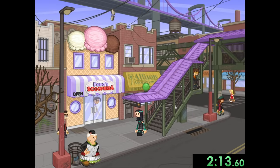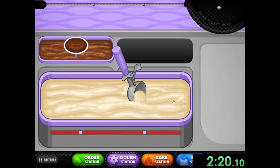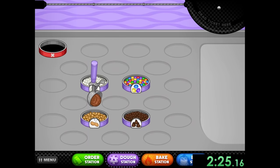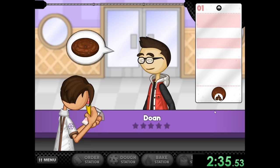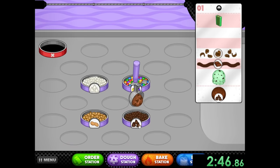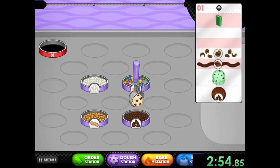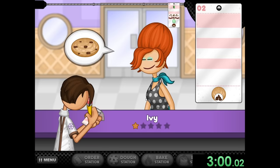Now we have Don coming in. We get some mint chocolate ice cream and can move on. Right away I want to start preparing a bunch of ice cream before we even talk to the first customer — I already have a pretty good idea of what people want. I can go to the bake station, get these started cooking, and go back to Don, who's going to want a chocolate with chocolate chips, which I already have prepared. I'll make some more and make sure we have all the stuff we need. You're never completely sure you're getting the right things, but we can just guesstimate and hope we get lucky — that's basically how speedruns for this game go.